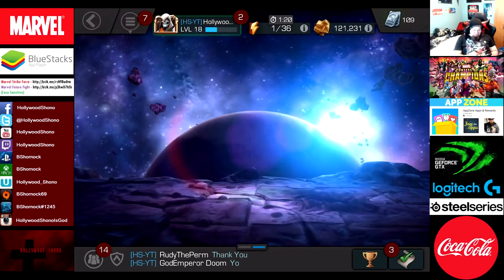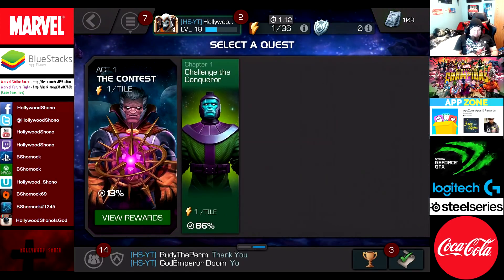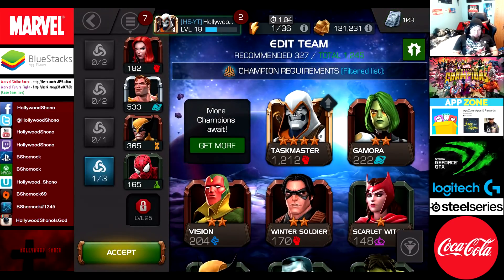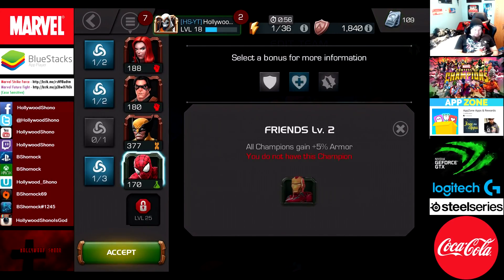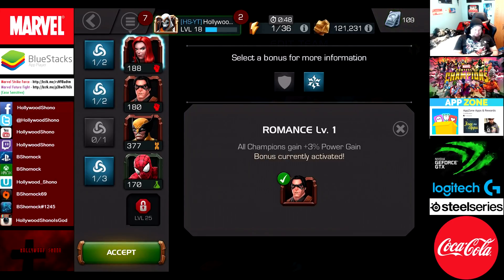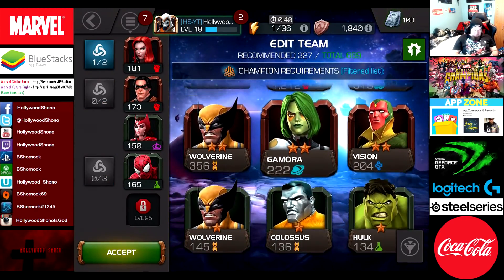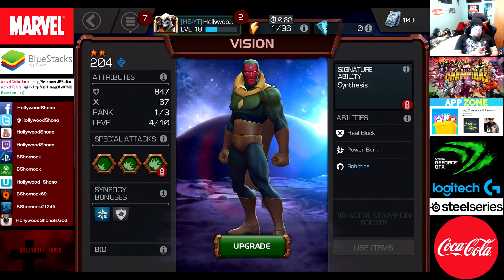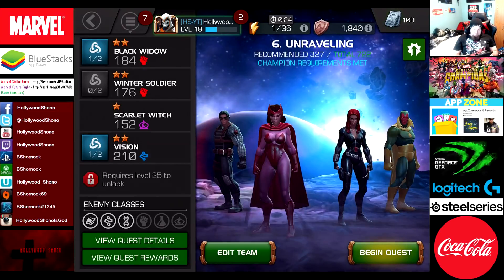Now let's finish out Chapter 1-6, using Black Widow. Let's finish off Unraveling because there are some rewards you get for completing it. This time let's use Black Widow with Winter Soldier - Winter Soldier also gets synergy from Wolverine, so 70 armor rating plus 5% health. Black Widow gives 3% power rate, so we actually have double synergy. However, let's go with Scarlet Witch and put Vision back in for their synergy bonus - 3% power gain. We actually have a decent amount of power gain with this fight.